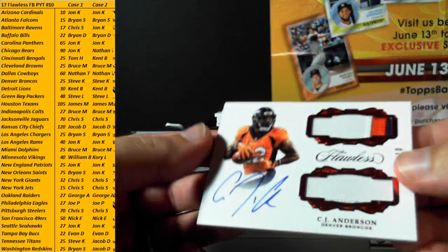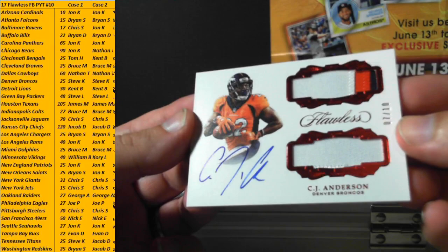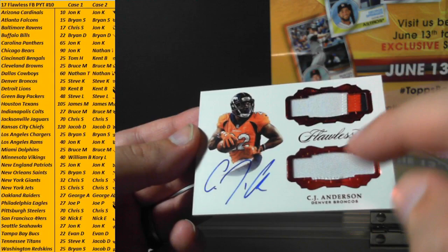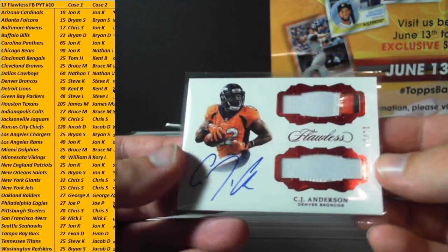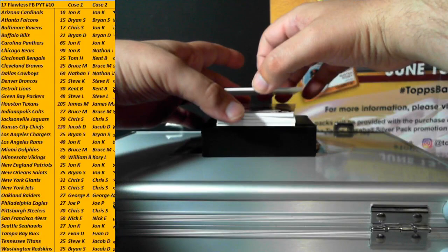First auto of briefcase two — 7 of 10, CJ Anderson for the Broncos. Steve, there you go — CJ Anderson dual patch, three-color one-color, numbered to 10. Broncos are on the board.